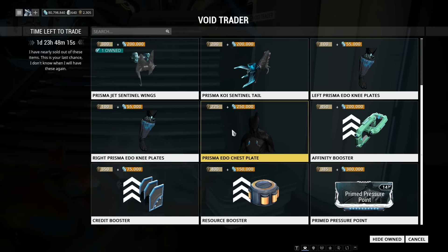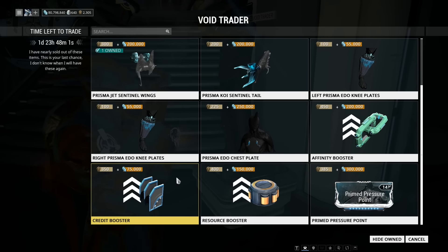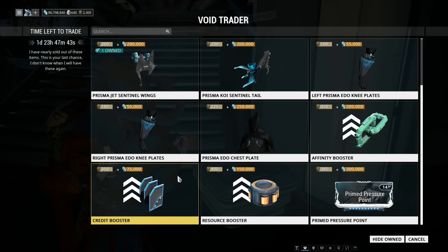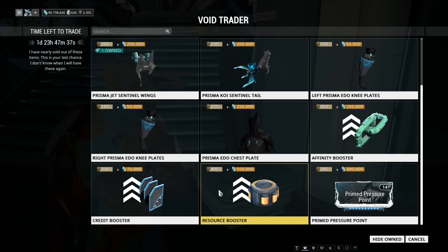The chest plate is 225 Ducats and 250,000 credits. The boosters — I still think this is backwards. The credit booster should be more expensive because it's the one people will want the most, since earning credits in this game can be a bit of a pain unless you've played a ridiculous amount of time. The Affinity booster is probably better but 450 Ducats is a lot, and 200,000 credits is a lot more. The credit booster is 350 Ducats with 75,000 credits — you can make the credits back fairly easily, but it's only three days.